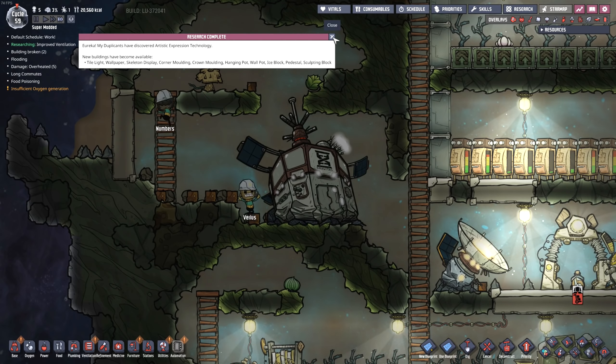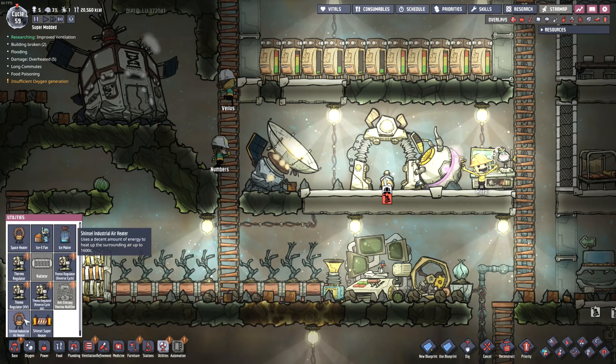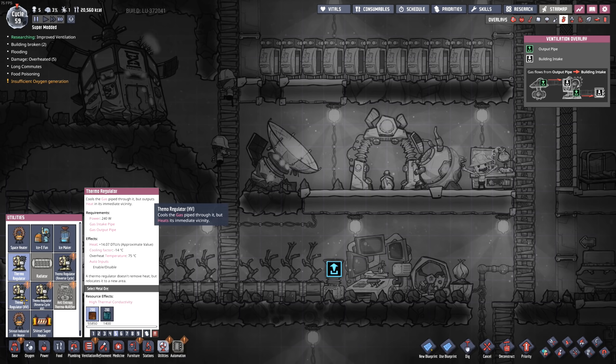Man, we're completing research like crazy now. Look at all this equipment — we've got the thermal regulator, and a thermal regulator HV. I don't even know what that is — it certainly seems quite a bit bigger. Maybe it just cools a whole lot more, considering its power usage is 1.92 kilowatts. I'm guessing it cools quite a bit more. Cooling factor: minus 126 degrees Celsius. Yeah, that'll do it — it's just a whole bunch of thermal regulators stacked into one.